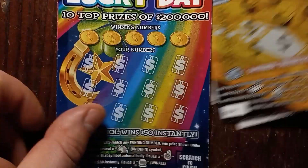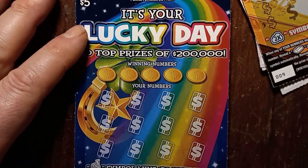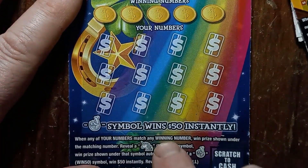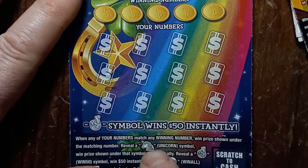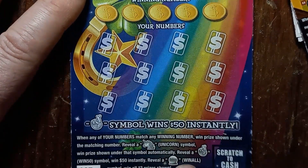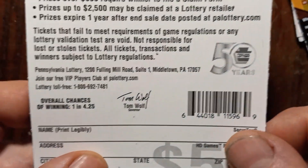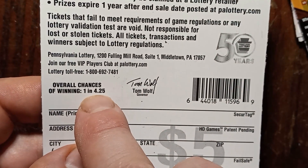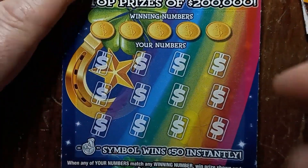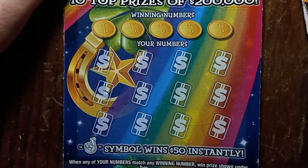Let's start off with It's Your Lucky Day. On here we're looking for number match, Unicorn wins what's underneath, cross fingers is 50, and a Crystal Ball is a win-all. Odds on this one are 1 in 4.25. Let's see if we get something.